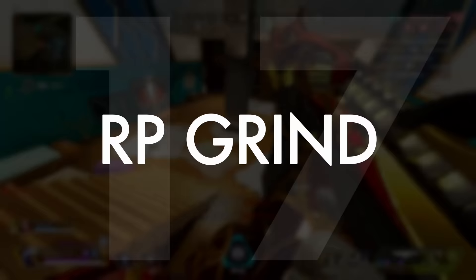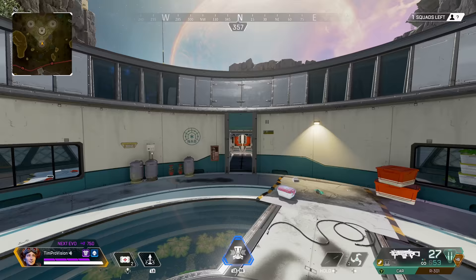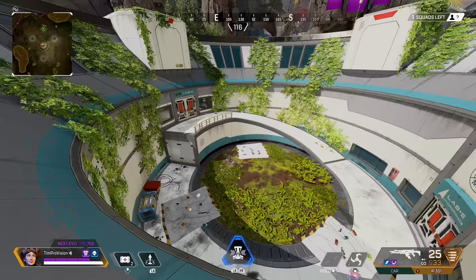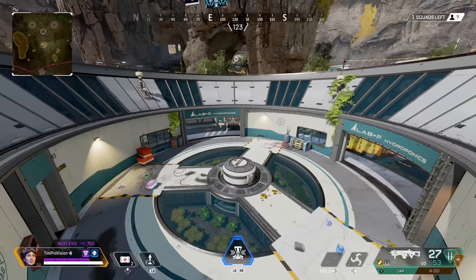For ranked grinders, here are a couple of highly fortifiable spots. The first is Cultivation and in general the donut-type buildings on Broken Moon — specifically the large building in the center of this POI. There are only two doors to access the inner middle area, making it extremely defensible. The main reason these buildings are so good is that you can stand on the sloped part and get crazy head-peeks on enemies around and below you.